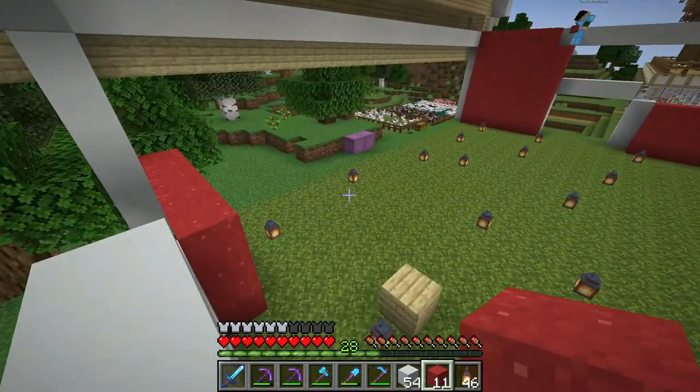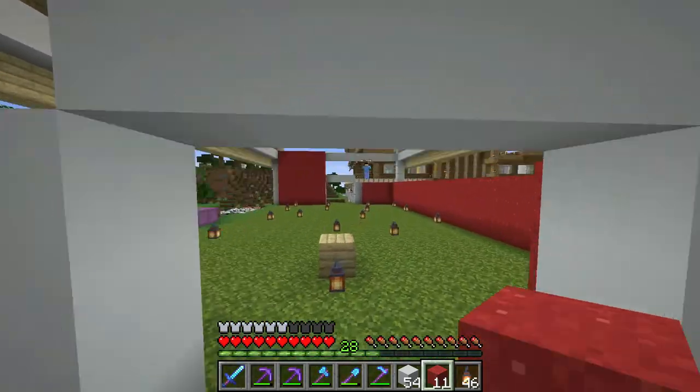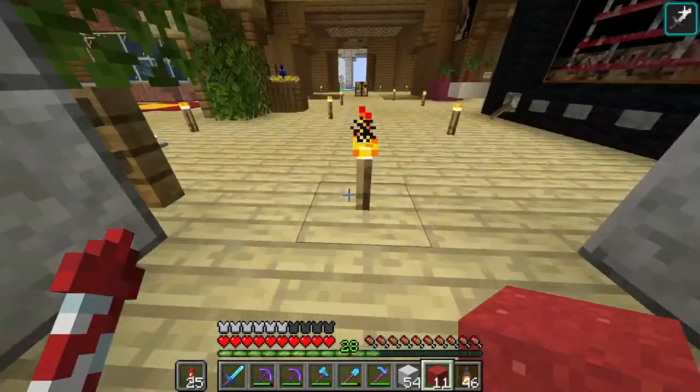We'll replace the door area here — one, two, three, four across — going like this, putting the red rim around. For the powder that falls, we'll do as much as we can before hardening. That's looking good already.